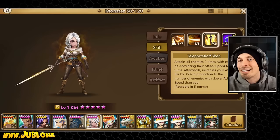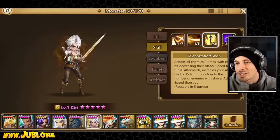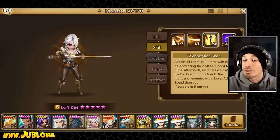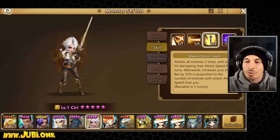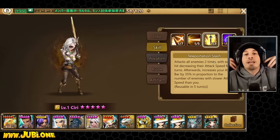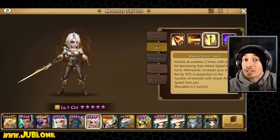Teleportation Slash attacks all enemies two times, with each hit decreasing their attack speed for two turns. Afterwards, increase your attack bar by 35% in proportion to the number of enemies with slower attack speed than you. Reusable in five turns. I feel like this one's gonna get buffed in the future. I haven't played with it yet, I'm just making assumptions. So let's build it and see how good it actually is.